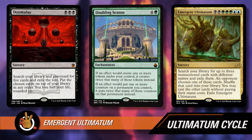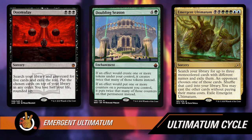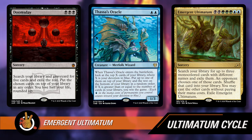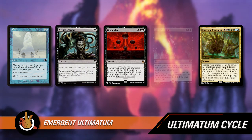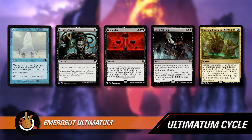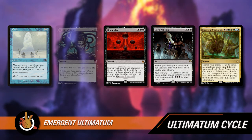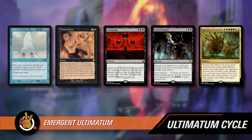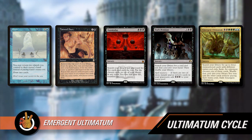The Doomsday combo also works here: Doomsday is a black, black, black sorcery — search your library for five cards, exile the rest, put the chosen cards on top of your library in any order, you lose half your life rounded up. You set up five card-draw cards with Thassa's Oracle in there. The key is Dark Petition as your tutor — it can get you Doomsday if they choose to put that away, so it's your backup piece.